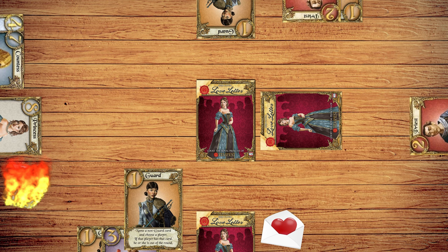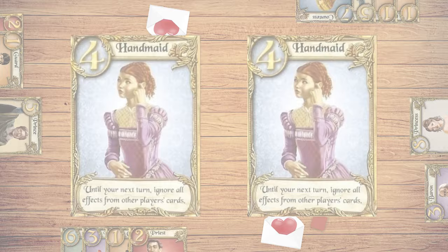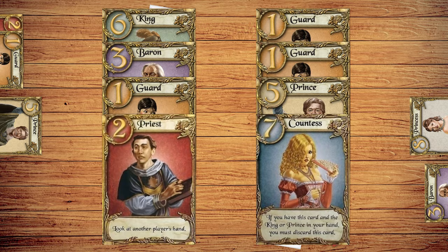That player earns a token of affection. If the deck is empty at the end of a player's turn, all remaining players show the one card remaining in their hand. The player with the highest number earns the token. If there's a tie, each tied player adds up the number of their played and discarded cards, with the highest sum breaking the tie. The winner of the last round starts the next one. Keep playing new rounds until one player has earned enough tokens to win the game and the heart of the princess.